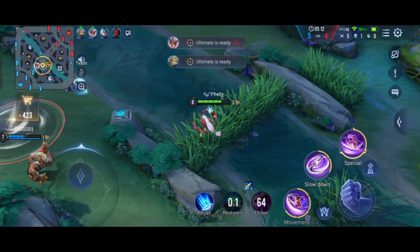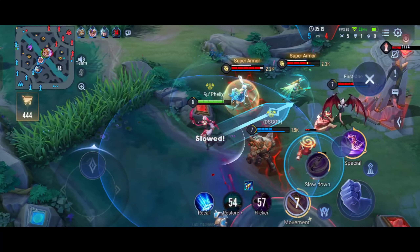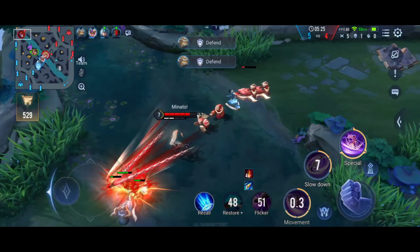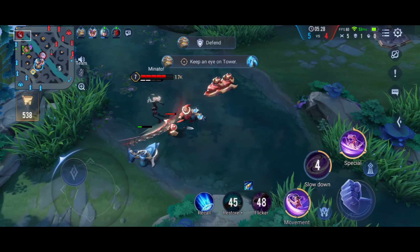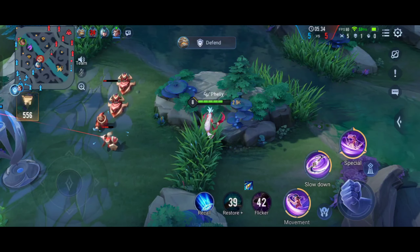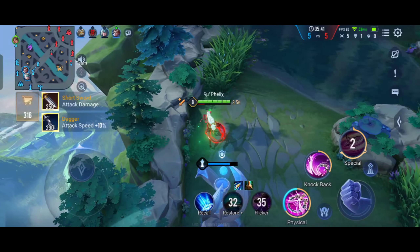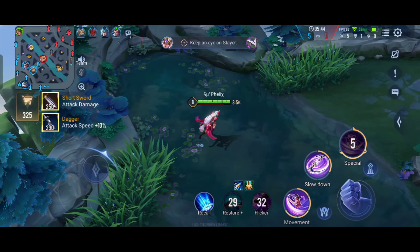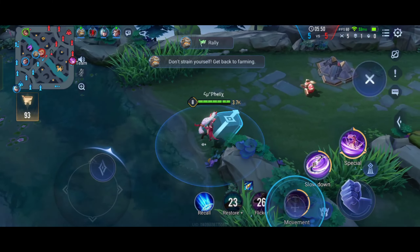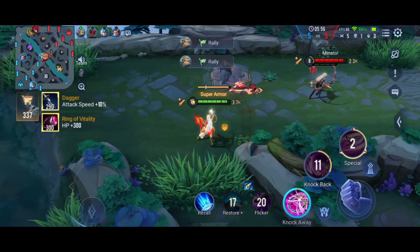Everyone died before I could arrive. I don't think the ultimate landed correctly. I know that Yana will use her ultimate to push backward. I am just waiting for Varus to come and attack the tower so I can easily kill her, but she didn't come. I will just clear the wave as quickly as possible and roam — this is our advantage.